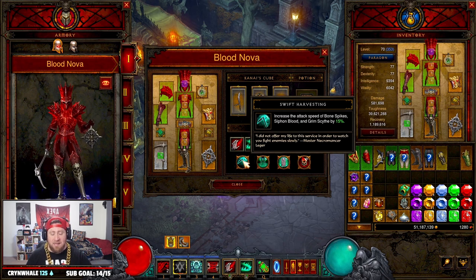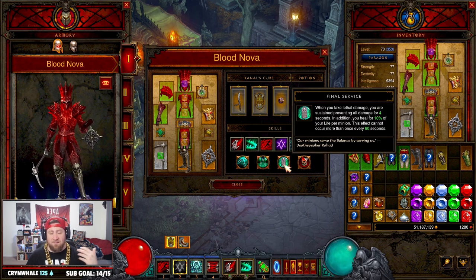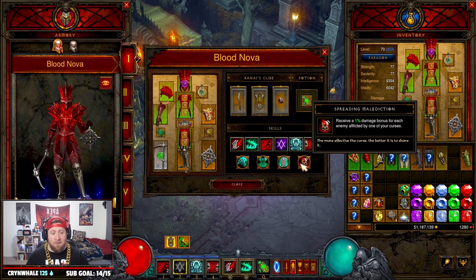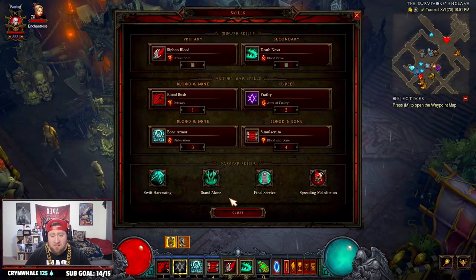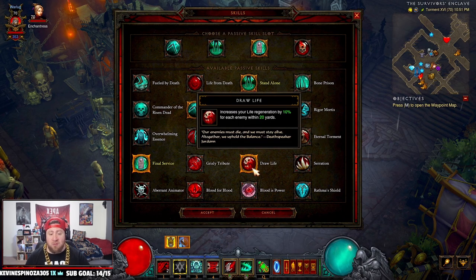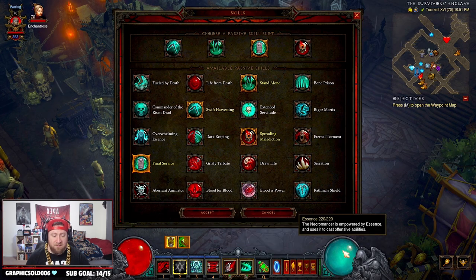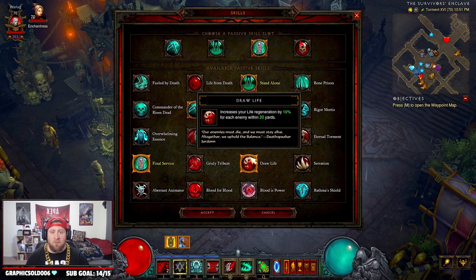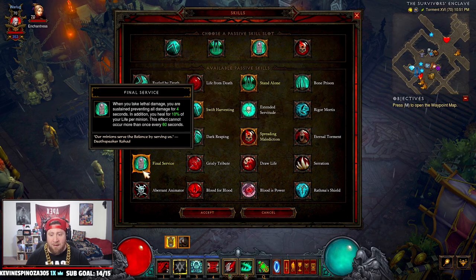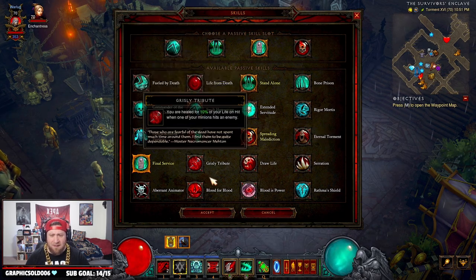For passives: Swift Harvesting increases attack speed for Siphon Blood. Standalone that gives 100% increased armor, but with two Simulacrums it's 80% — still really good. Final Service is great if you're a hardcore player and don't want to die. Spreading Malediction gives a 1% damage bonus for each enemy afflicted by a curse, which will always be active. You could swap Final Service for Draw Life — increasing life regeneration by 10% for each enemy within 20 yards — to keep your health up while casting.